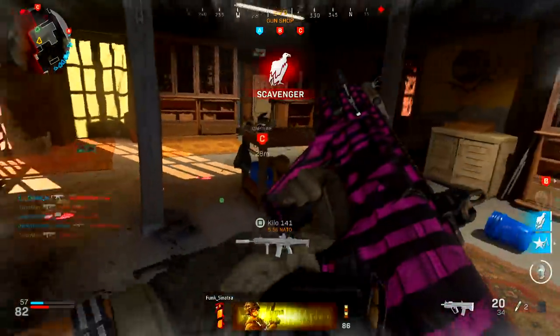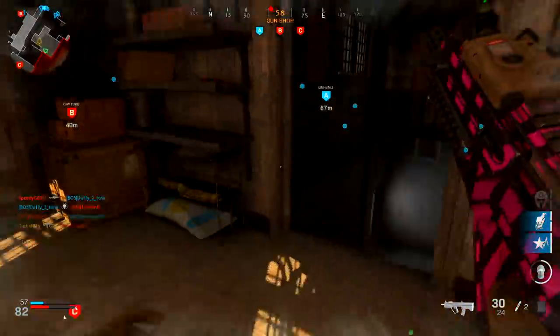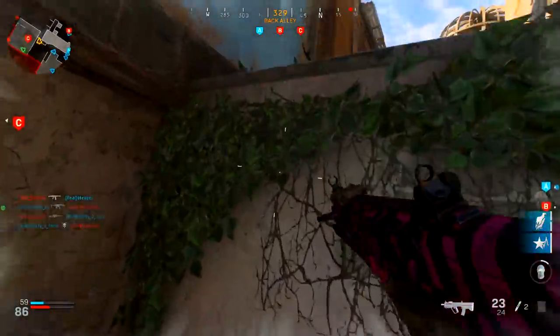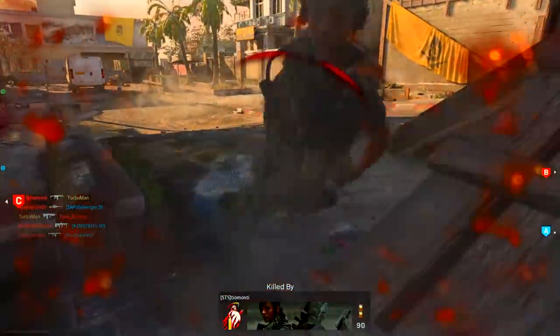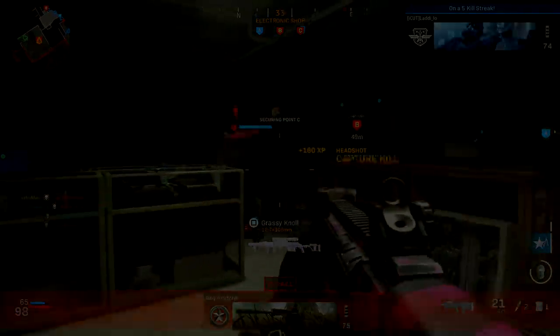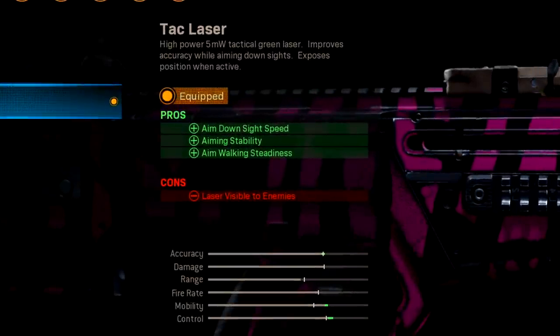This barrel sacrifices accuracy and range for speed and agility, so if you're an aggressive close-to-medium-range player it shouldn't affect you at all. Pay attention to the pros and cons for each attachment so you can use the weapon to its fullest potential. Moving on to the tac laser, this one improves aim down sight speed, aiming stability, and aim walking steadiness.